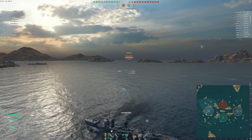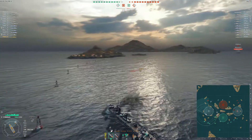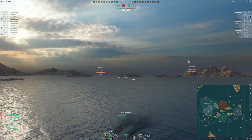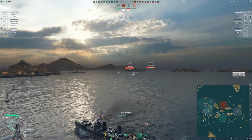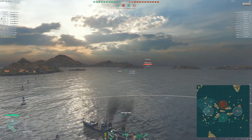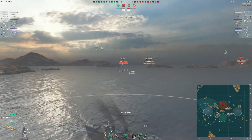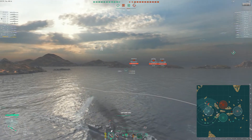Notice that my detection radius is actually quite high considering I'm sailing a Japanese destroyer. That's mainly because this is an eight-point captain, so I don't actually have concealment expert on her as yet. The fact that I've spotted the Farragut there certainly indicates he is also sailing without concealment expert. It's not bad because we're only tier 5. I pop smoke just in case and I just need to take this Farragut outside so we can start gaining some cap points.